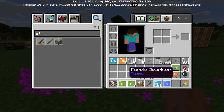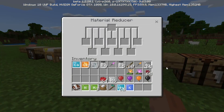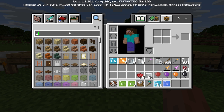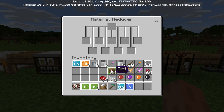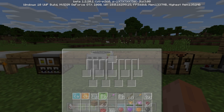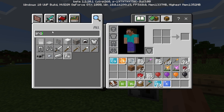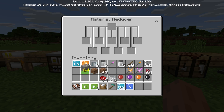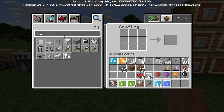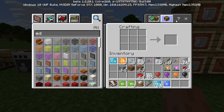Moving on to the material reducer. You put specific materials in — for example, dirt — and it gets the nearest elements. Putting dirt in gives you silicon, calcium, peroxyite, nitrogen, iron, oxygen, and copper. Iron ore gives you iron, silicon, and oxygen. It creates the specific elements based around the material itself — a very smart feature. The crafting table and brewing stand also become useful here.